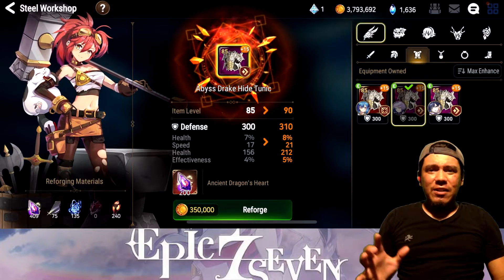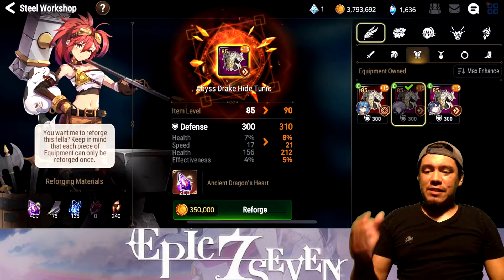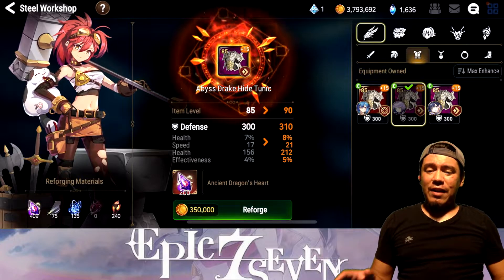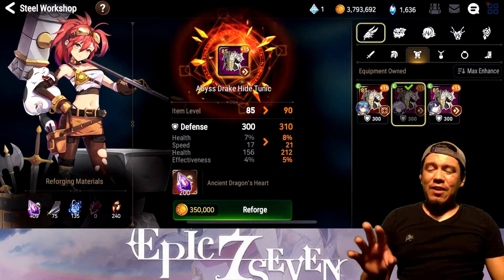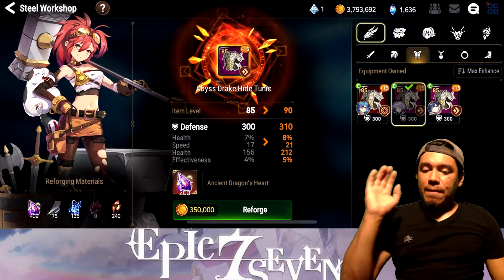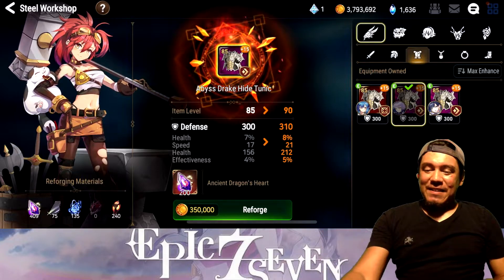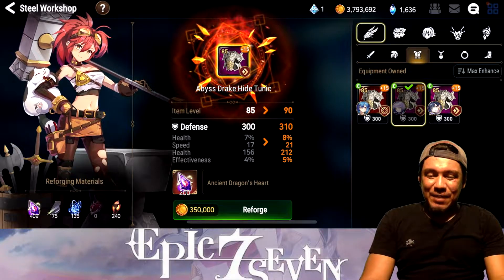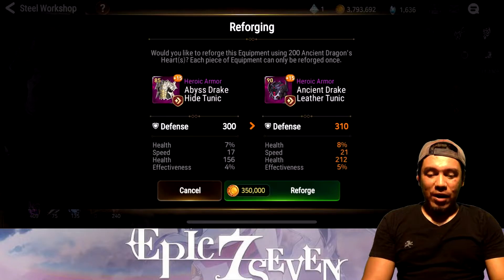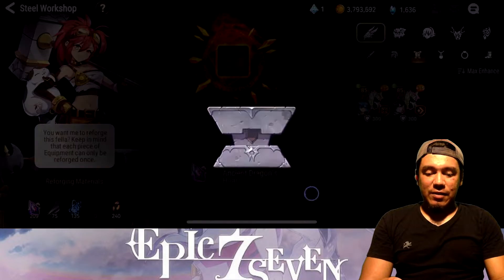It's been actually quite some time since they released this new reforging into the game, and it's actually improved some of my gear. I think I've only been able to reforge like a little bit above five. But this one I've been waiting to do it on video. Look at that - 21 speed. And I almost forgot, I didn't know if I had a freaking gold or not. But we're going to go ahead and do this simply for the speed, nothing else.